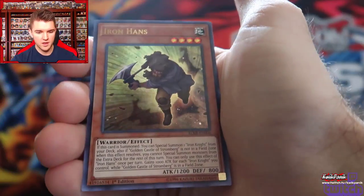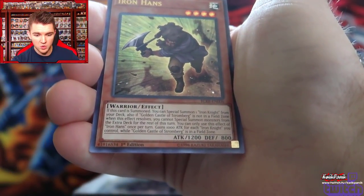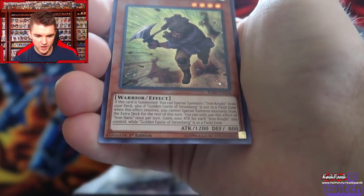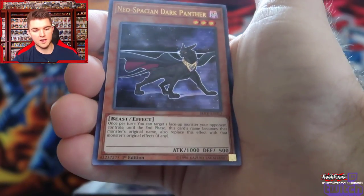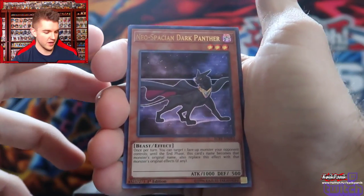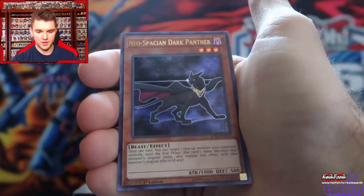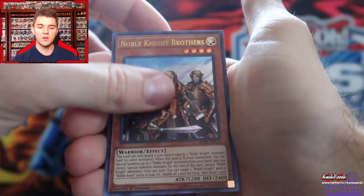Banishment of the Dark Lords. We got Iron Hans — what does this do? Okay, this goes with Golden Castle of Stromberg. If it's summoned, you can special summon one Iron Knight from your deck. Dark Panther — I didn't even realize some of that was getting cut off. Iron Hans. Neospatian Dark Panther — haven't used this since Rescue Cat format. Noble Knight Brothers.